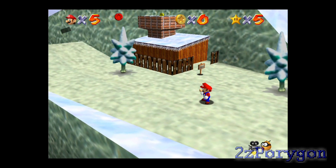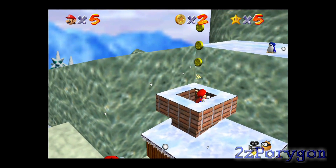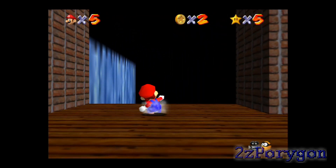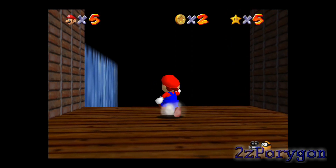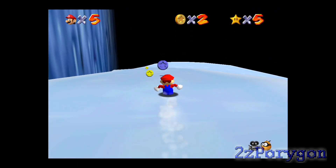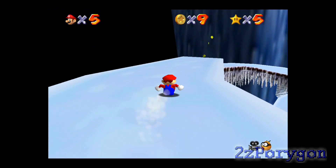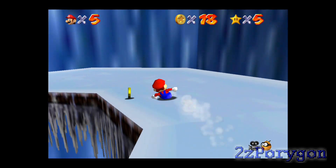I am indeed going to go slip-sliding away. You gotta go through this chimney right here. And there you gotta race this penguin — actually, you don't race a penguin just yet, not in this challenge anyway. All you have to do is go down the slide and make it to the end without falling off. There are two shortcuts you can take for the slide, and I'm about to show you one of them.